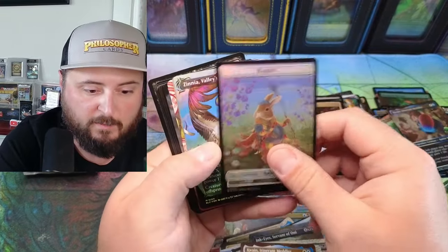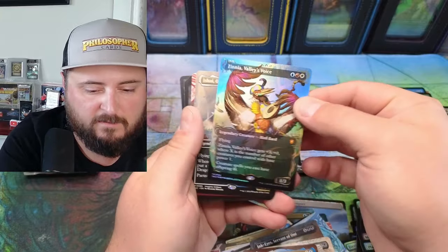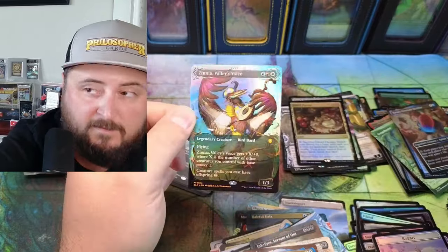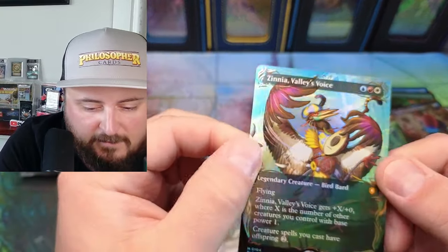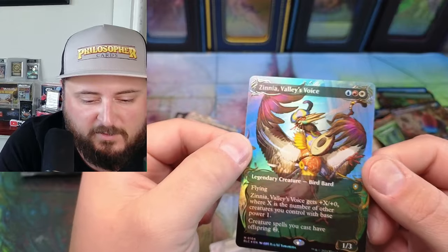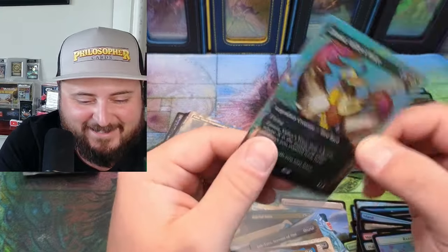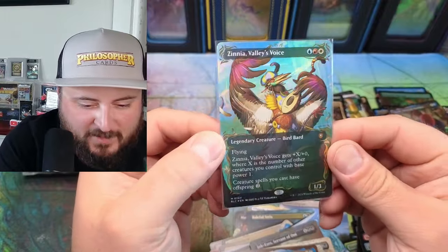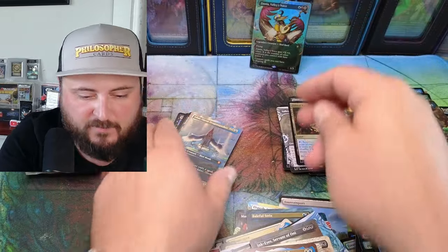Oh oh yeah — yes, we got one! Look at this thing, it glistens guys — we got a raised foil! This really makes me want the Chatterfang one — it really does, guys. Bird Bard — that is beautiful. Zinnia Valley's Voice.